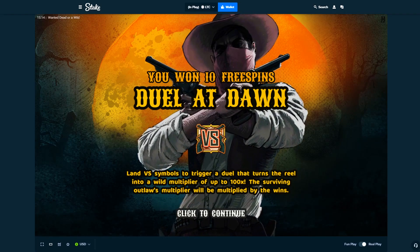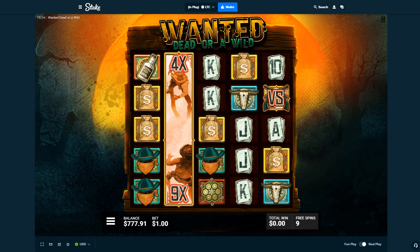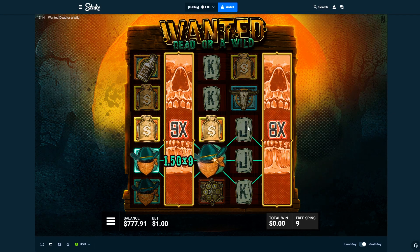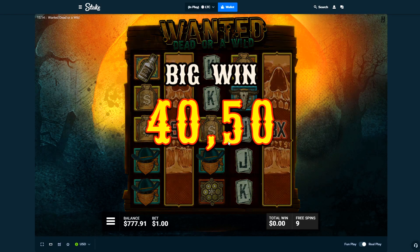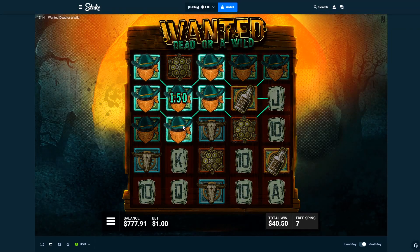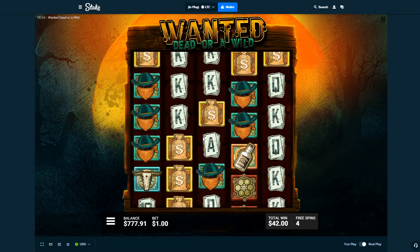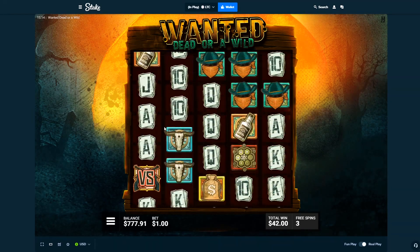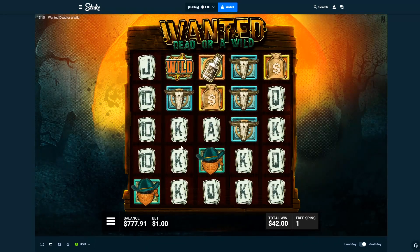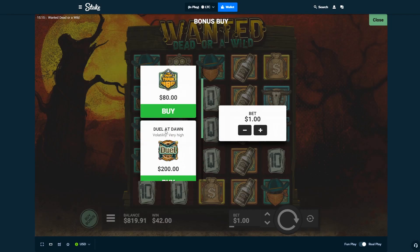Versus symbols trigger the duel that turns the reel into a multiplier up to 100x. It's basically nine or ten spins to do this. Oh, 9x — nothing connects there. Okay, $40. I don't know what we're looking for here — I guess versus all the way. Going dead now. Versus on the first spin — you could technically hit this all the way. Hmm, that was interesting. I'll stick to this one, it's more fun.